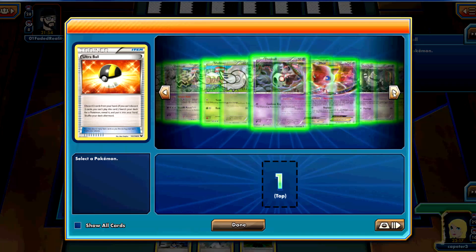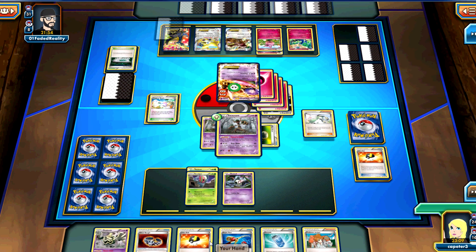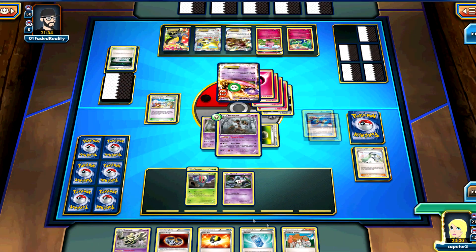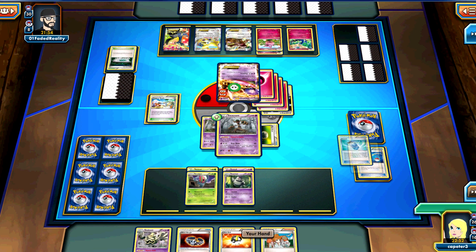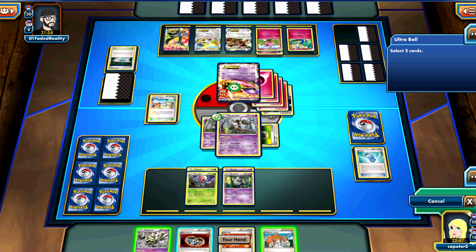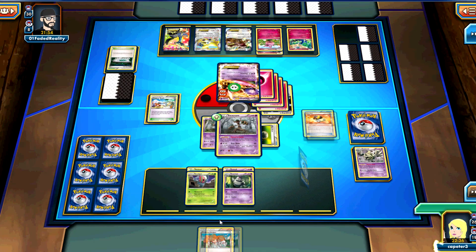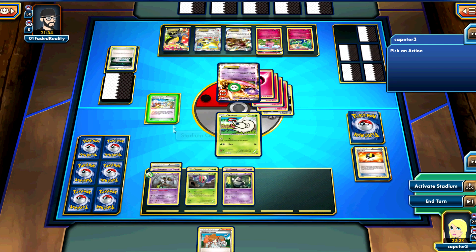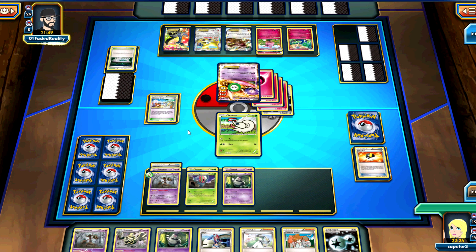Ultra Ball - I think I go for a Accelgor. You have to. Accelgor and N. We didn't hit the DCE, so that really sucks. And your hand is just god-awful. This is actually an old list, you can tell, because it still plays Super Rod instead of Sacred Ash. So, Evo Soda and Dusclops, and Ultra Ball - get another Shelmet down. I didn't draw too well this game.